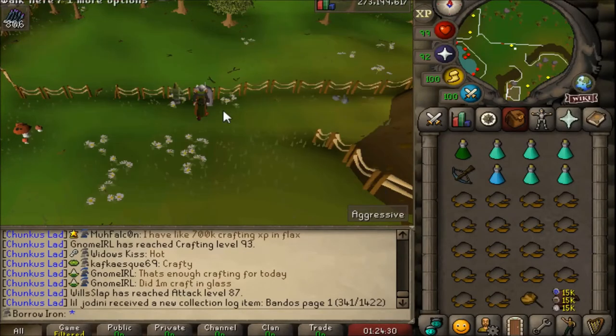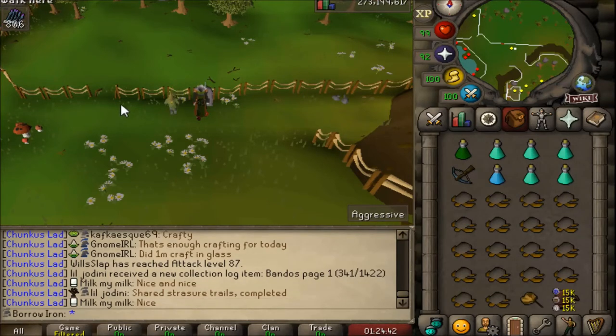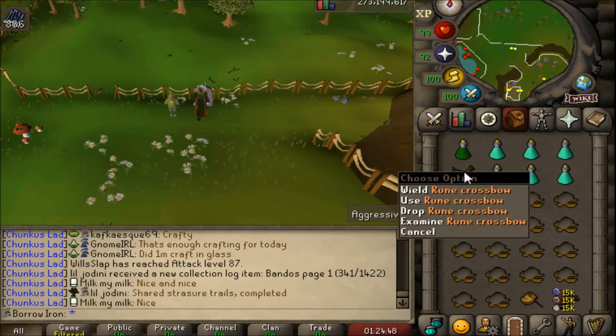I hope you enjoy this video. I'll show you a little montage of drops I've been getting in this loot video, and then we'll have a look at the loot tracker to see what you can get. I'm also going to show you a clip of me killing them so you can understand what it looks like and how to kill them. They have overhead prayers, which is why you have to have two switches.